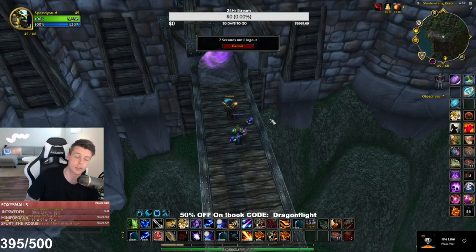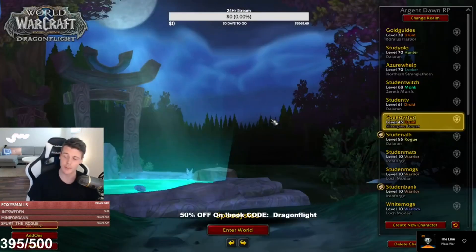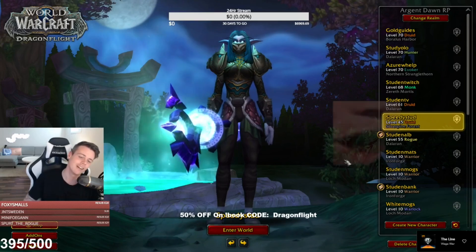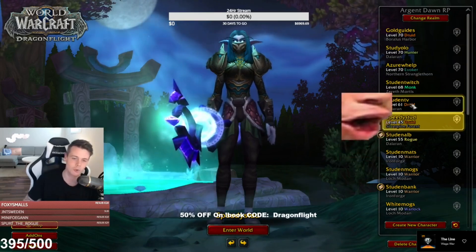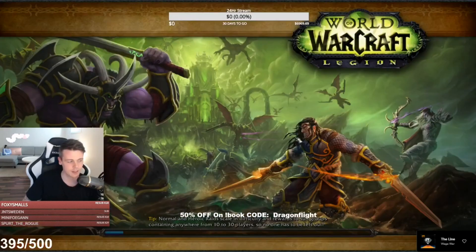We're starting with Essence of Water. Earlier today they were 200 gold each, and I sold a ton of them that I had bought for like 15 gold each. I'm not sure if you guys have seen how many Essence of Water are required per craft of the Naxx gear — it's like 12 to 16. You need a lot of them.